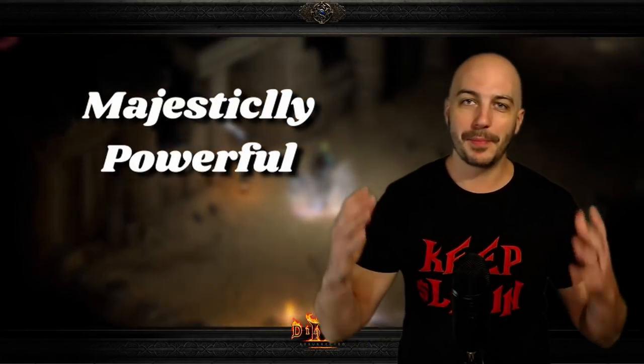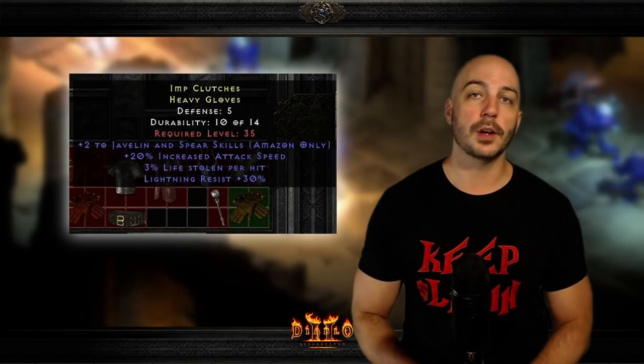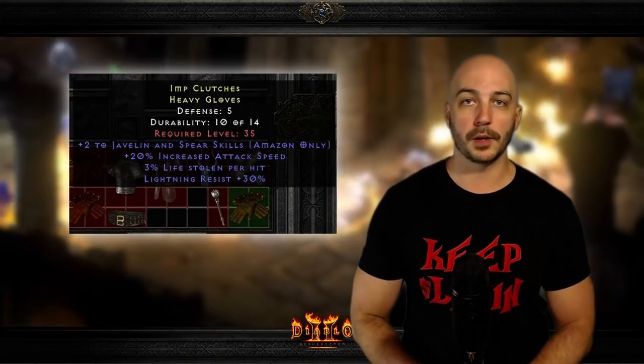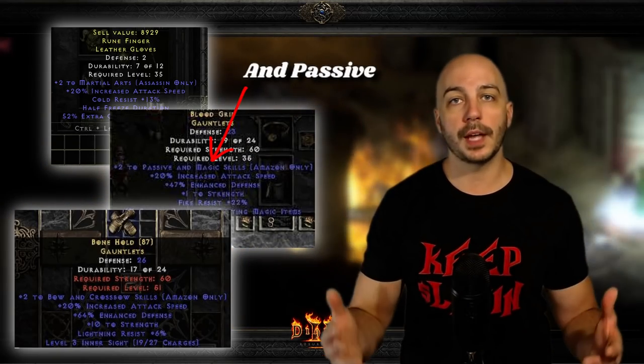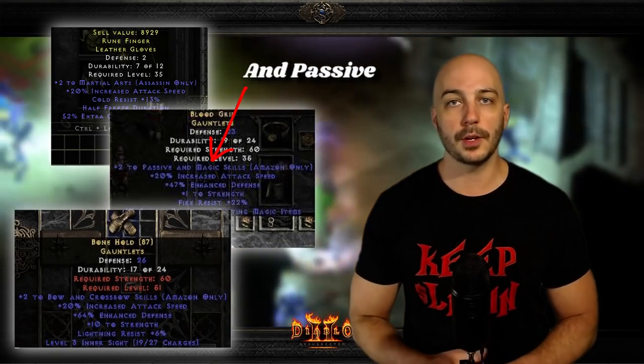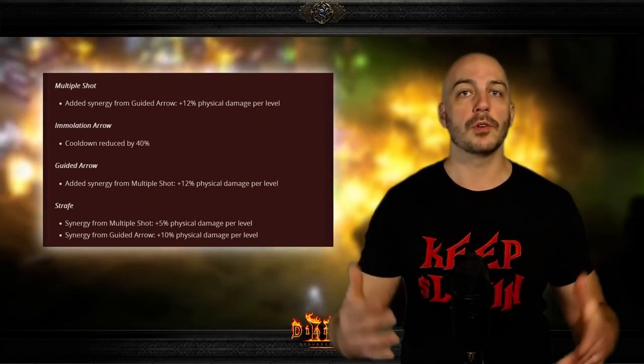This one isn't used on as many builds — in fact just one — but it's the absolute go-to on an absolutely majestically powerful build here in Diablo 2 Resurrected, and that is 2/20 rare gloves. The most specific ones that are the best and used most often are the two-to-javelin-and-spear-skills variety. You can also get these in bow and martial arts, but those aren't used as often because those builds weren't as good prior to Diablo 2 Resurrected.